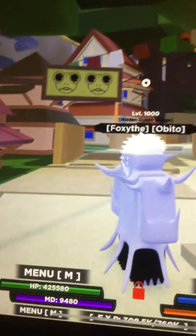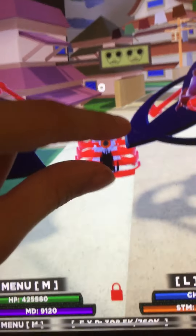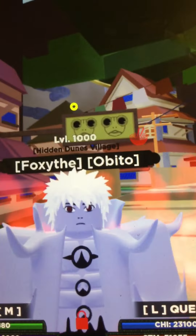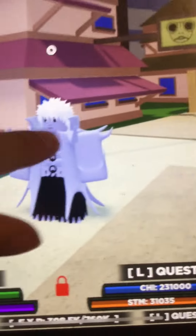Yeah, this is the mode — doesn't it look sick? And then this is the block. It summons a red sister. This is not the real version; this is actually a skin. Yeah, it's a bloodline skin up in here.